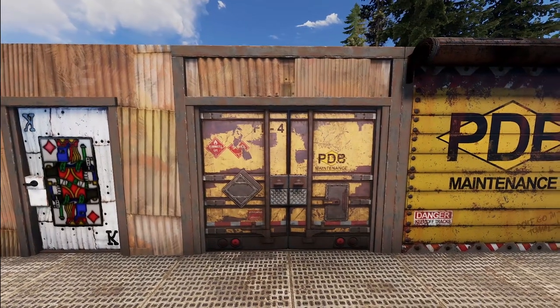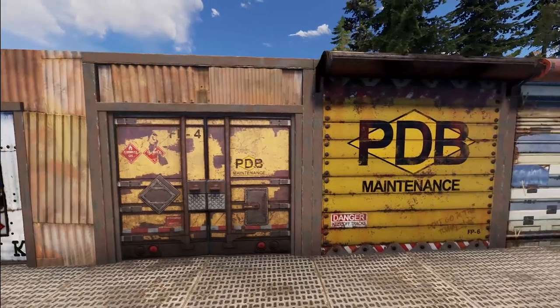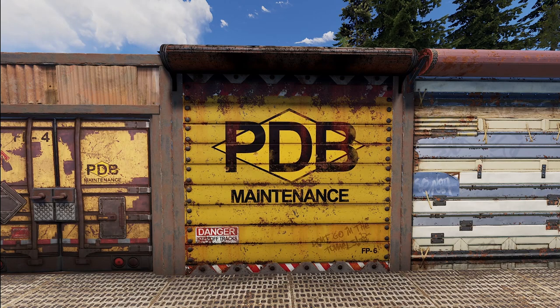Next we've got some PDB doors. Starting with this double door — the Work Heart Double Door by Dane. Then over here we've got a garage door: the Train Shed Door by Stabby.